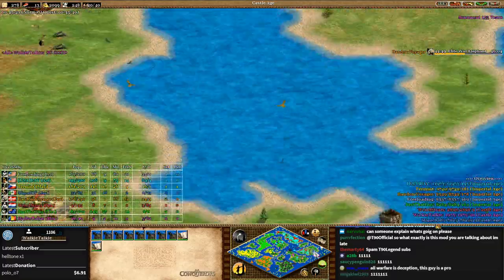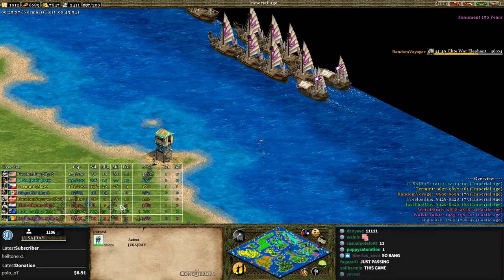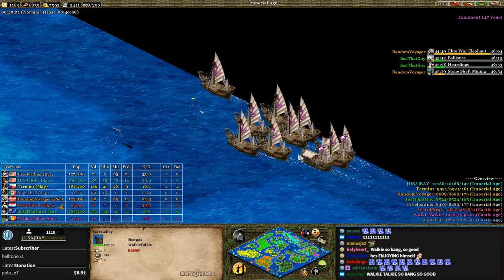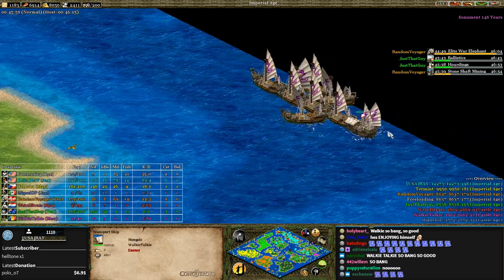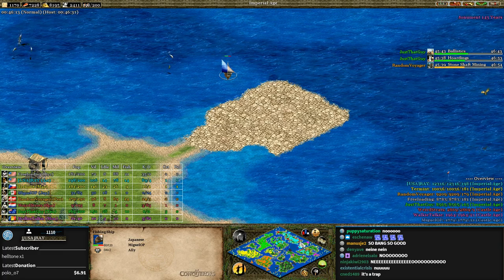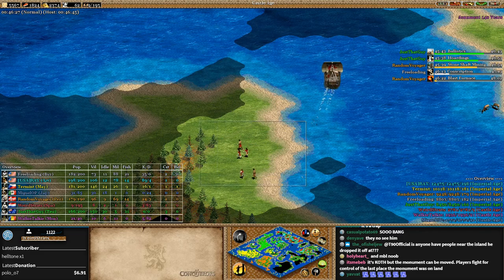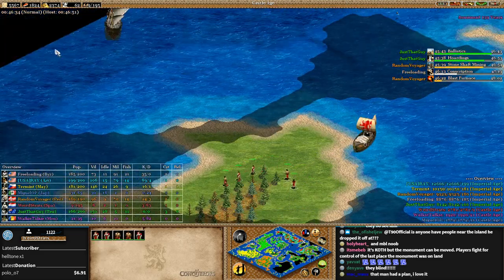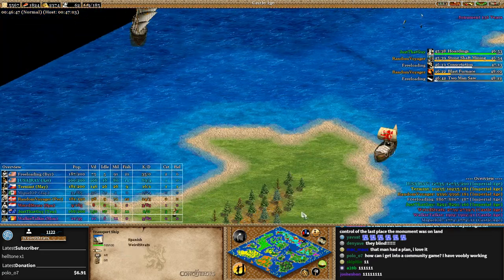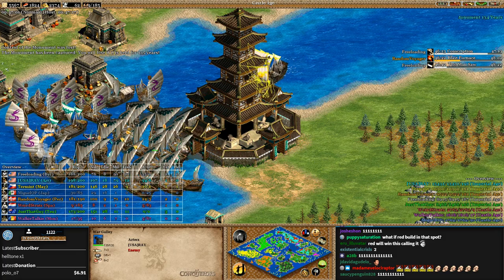Purple's on the move with 157 years remaining. Freeloading just missed him — Walkie-Talkie is so good! Well, don't get too cocky. Oh, they found him! Ray had built outposts here and Freeloading just signaled this to the group. Meanwhile Random Voyager is getting Elite War Elephants. This transport is gonna die at some point — and when it dies, the monument is supposed to go back to the last piece of land it was on. Oh no — that would actually be right here, exactly where Red has his five-pop. The monument actually shows up on the closest piece of land.